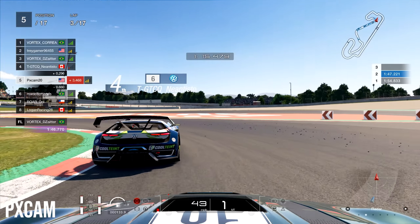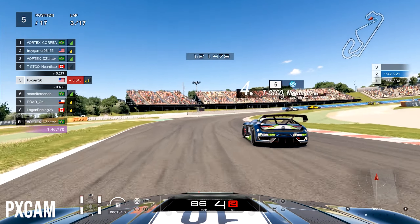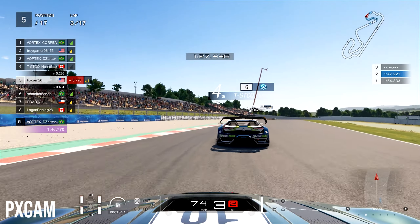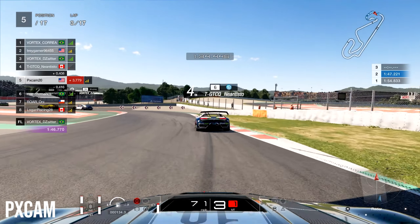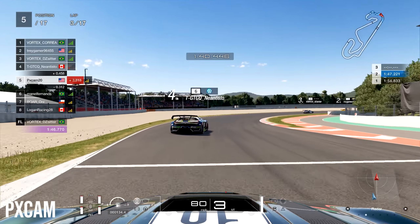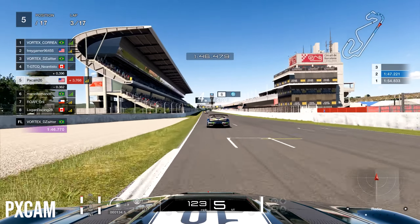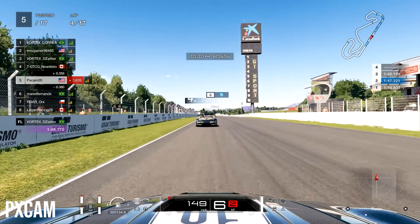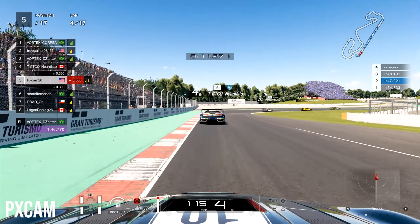Heading into turn number 10 we get overtaken by the Volkswagen - we just let him go by since he was a lot faster. I was thinking maybe he's on the mediums; if he's on the hards we could ride along, utilize that slipstream, save a little more fuel and try to stay with him into the top three. Coming out of the final corner into lap four the tires are starting to feel a little weird. These hards should last until about lap 10, then we'll switch to the softs.